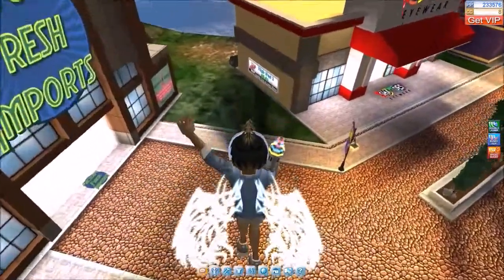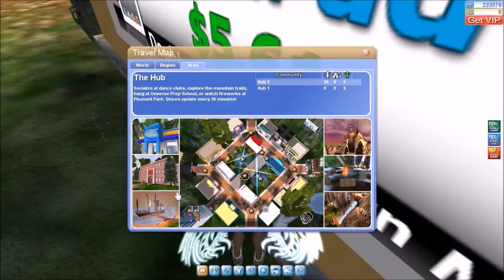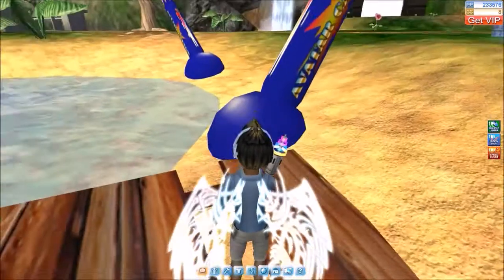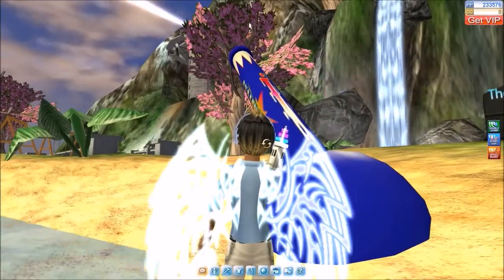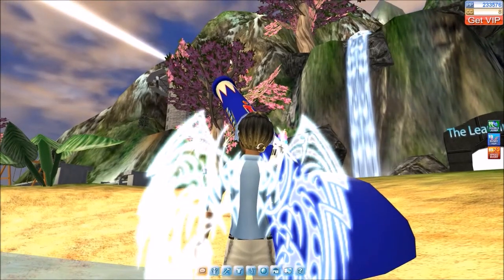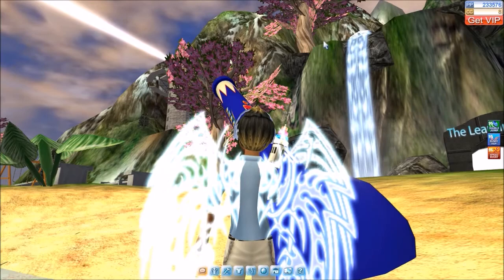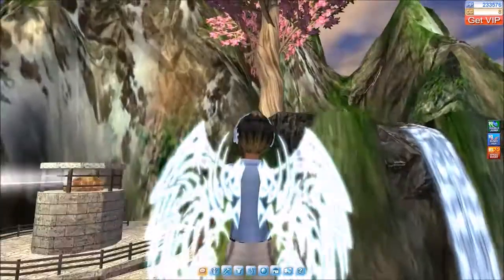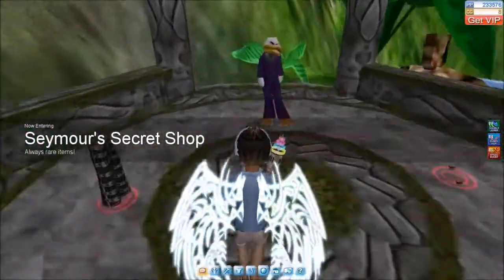And these are our super jump abilities. What we're going to use this for is we're going to teleport to the beach, and then use this right here. We're going to jump, be shot out of this cannon right here, and in the air we're going to aim towards the secret shop and jump toward it. And you should be taken right to the secret shop.